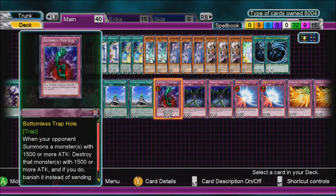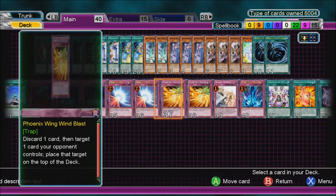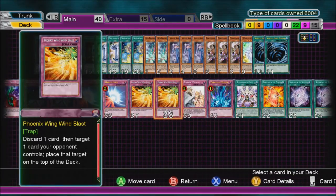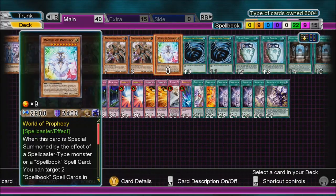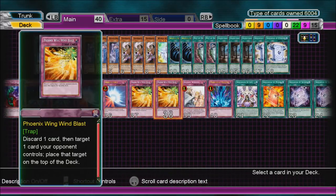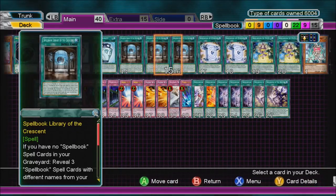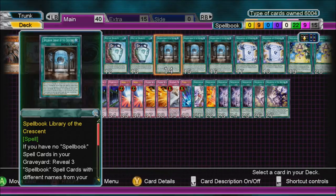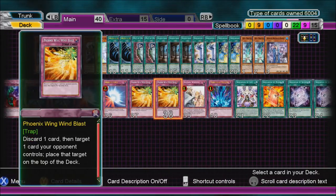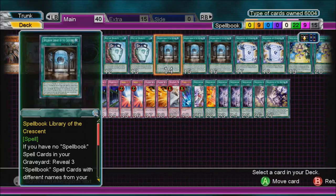Traps: two Bottomless Trap Hole, two Compulsory Evacuation Device to stop opponent monsters, two Mirror Force for protection, two Phoenix Wing Wind Blast — you can ditch cards with it. Like if you draw World of Prophecy and it's a dead card, you can send it to the graveyard and maybe bring it back with Spellbook of Life. Also Library of the Crescent becomes dead if you have Spellbook cards in your graveyard, so you can send a monster back on top of the deck by discarding your dead card.